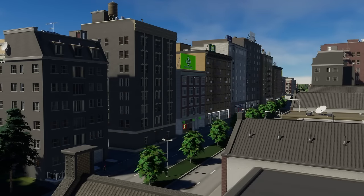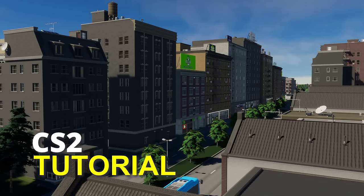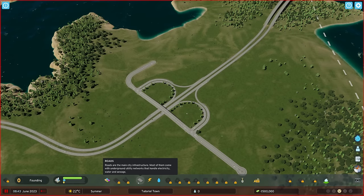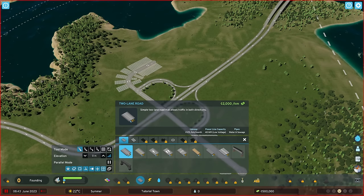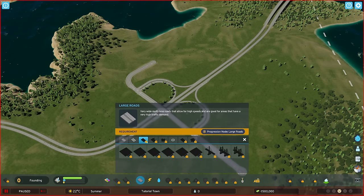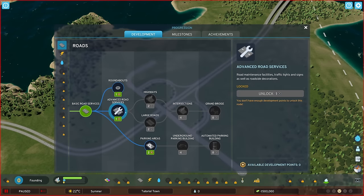G'day and welcome to my Cities Skylines 2 tutorial series. Road networks vary wildly in Cities Skylines 2, starting with narrow alleys and streets, and expanding to medium roads, large roads and then highways as the city evolves and gains development points.